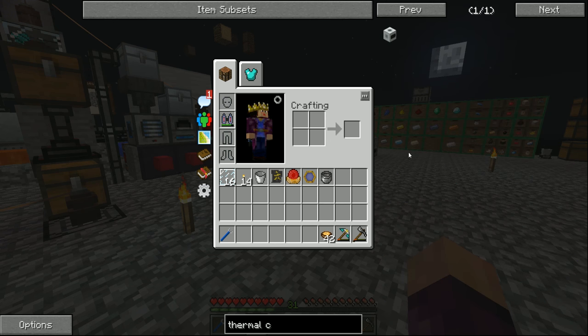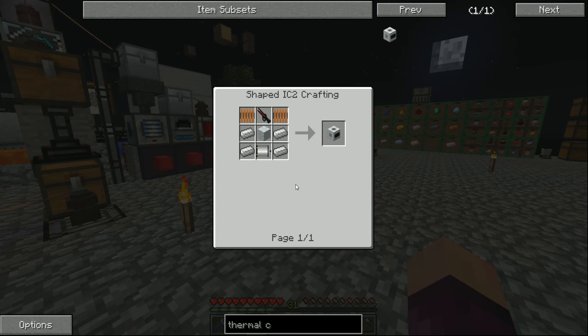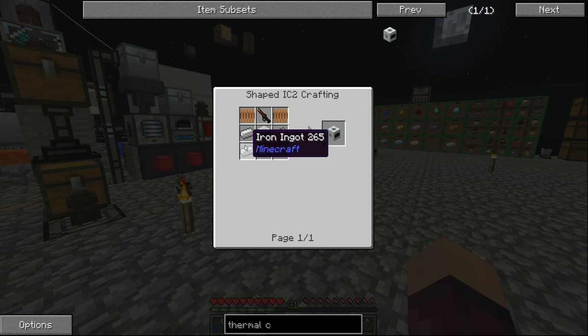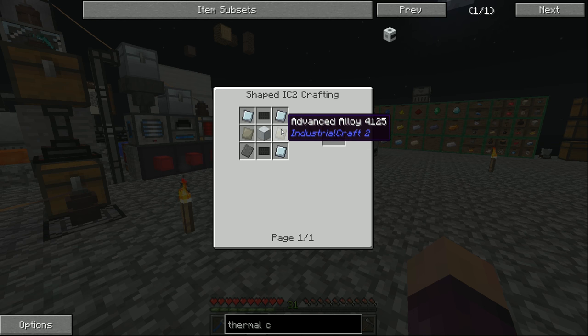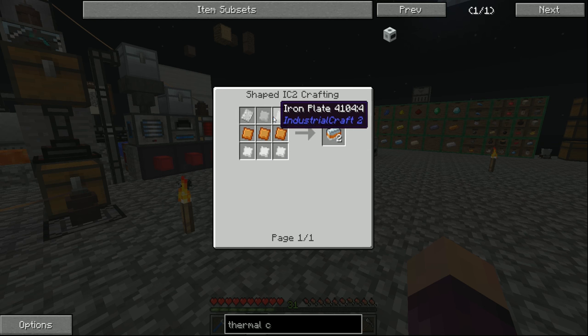The thermal centrifuge is a fairly easy machine to make in terms of the resources it requires, and we have more than enough to make all of the items. However it's a bit of a pain because almost all of the items you need require some form of processing. Apart from the iron ingots, we need coils made using copper cable - that's copper through the metal former. We need an electronic motor which requires tin item casing - tin put through the metal former. We also need advanced alloys which require a mixed metal ingot - again more plates, more stuff in the metal former. It's a lot of time in front of the metal former.